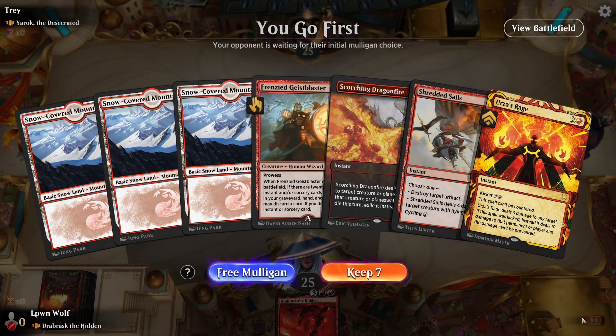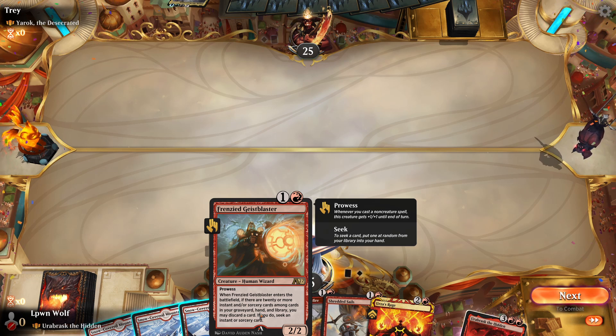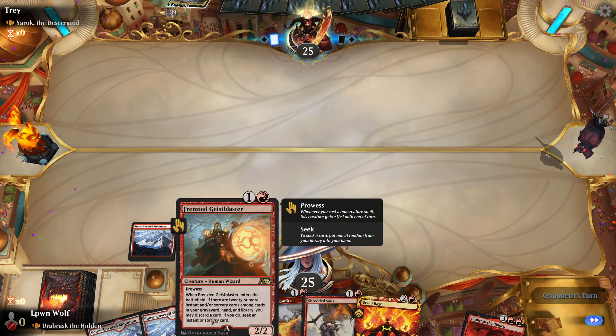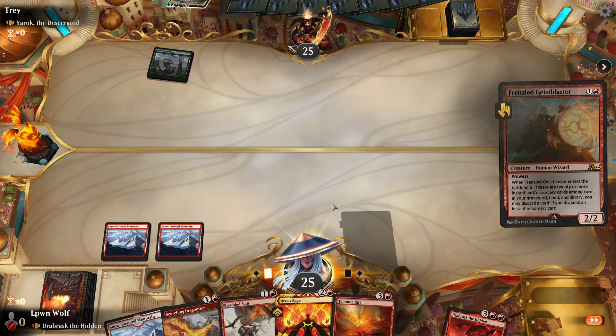Okay, so we go first against Yarok. This will be a tough matchup because they have access to three colors and there's so much versatility in those colors. The starting hand isn't too bad — we'll see how this goes. The Frenzy Guys Blaster is kind of nuanced: when it enters, if there are twenty or more instants and/or sorceries among cards in your graveyard, hand and library, you may discard a card; if you do, seek an instant or sorcery card.